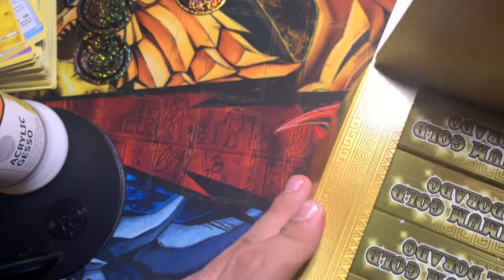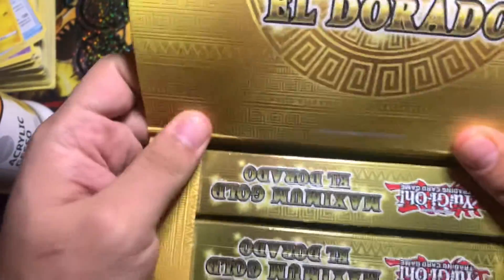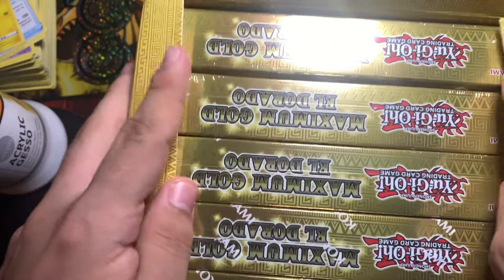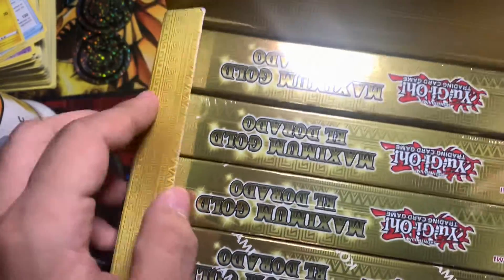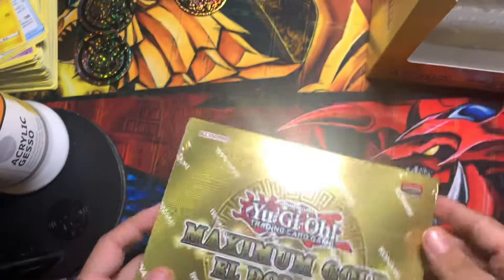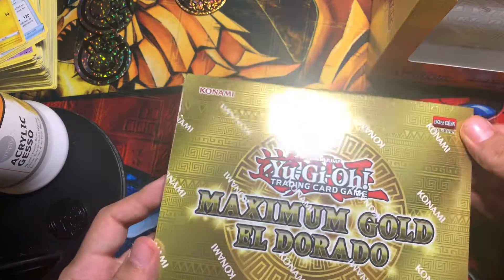It has 20 little boxes. There's a lot of good cards in here that people are looking for, like Access Code Talker, Verte Anaconda, Chamber Dragon Maid, and a couple of other cool cards. Let's see what we pull from this and we're gonna start with the first little box.